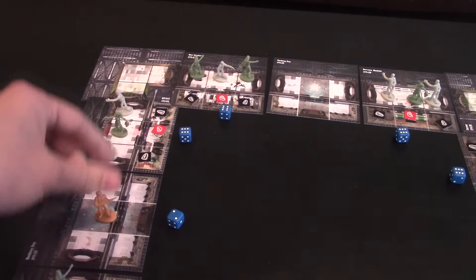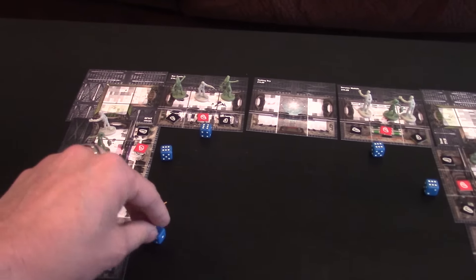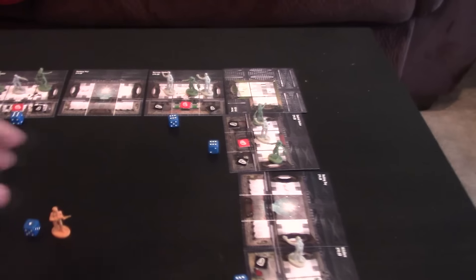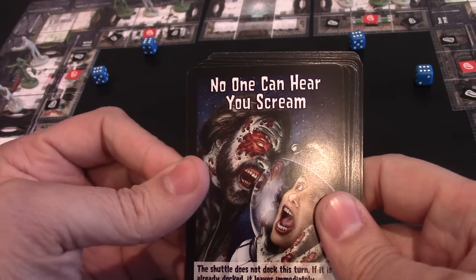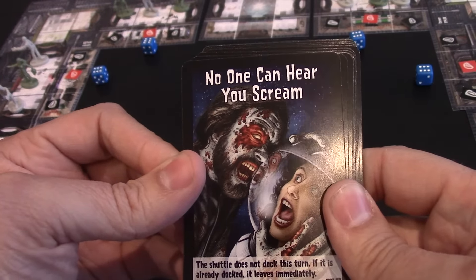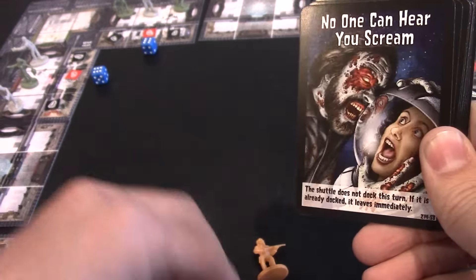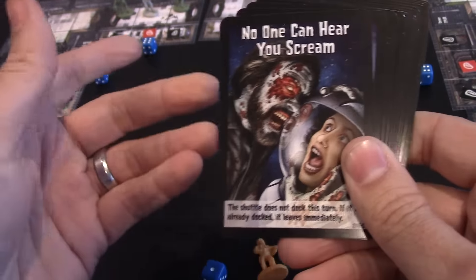For instance, if the shuttle is at a two and I'm right next to it, I could hop right on. But I don't win the game yet — everyone gets another turn and then one final turn until the shuttle leaves. So you can have multiple winners in this game. The first card here is 'No One Can Hear You Scream.' It says this shuttle does not dock, and if it is already docked, it leaves immediately. So you can re-roll the shuttle and move it somewhere else — if someone's close to it, you can kind of screw them over that way.